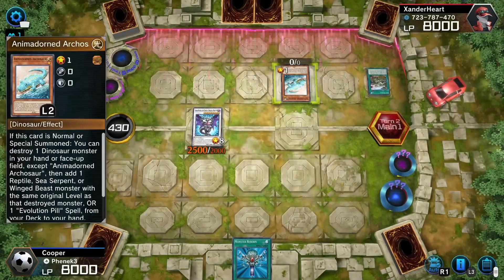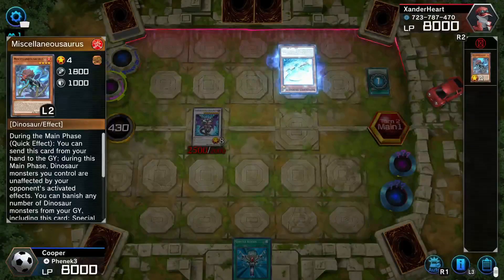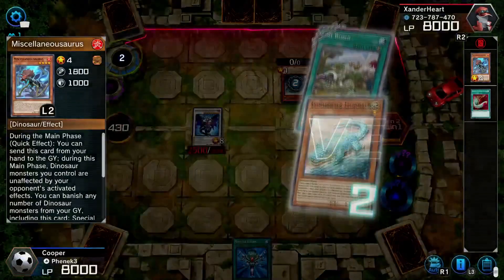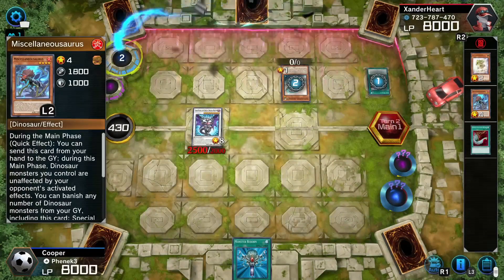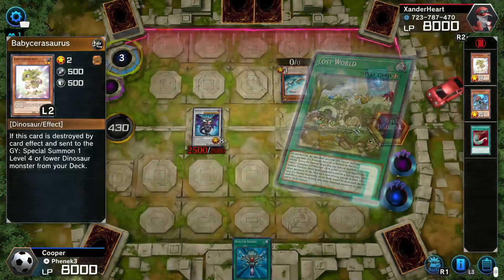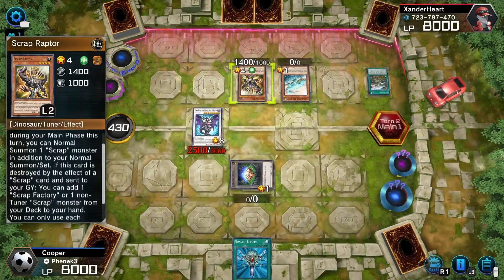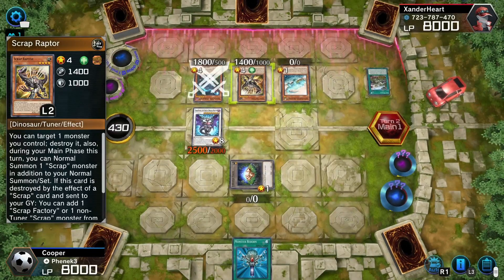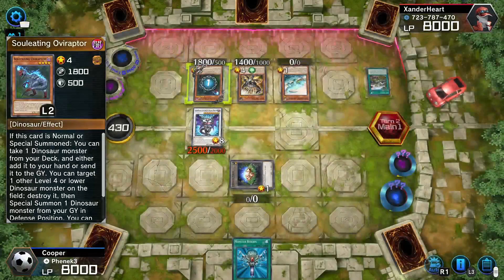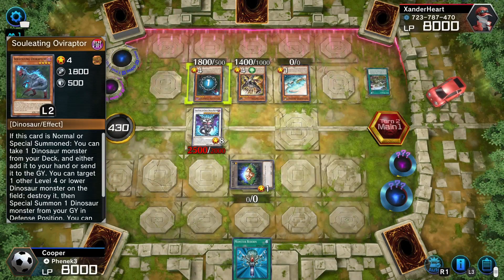It looks like my zombie deck will be going up against a dino deck, and unluckily I did not get Zombie World, so I can't stop a lot of this. Those of you that are curious, I pulled three Zombie Worlds from the packs and one Terraforming. That was Baby Saurus — now they got two dinos in the graveyard. If they have a non-dino, we're in trouble. Baby Saurus is going to bring out another one. I'm going to guess it's going to be Miscellaneous... no wait, it was Over Raptor. And they're going to put that Ultimate Tyranno in their hand — the one that flips things face down. I can already feel it.